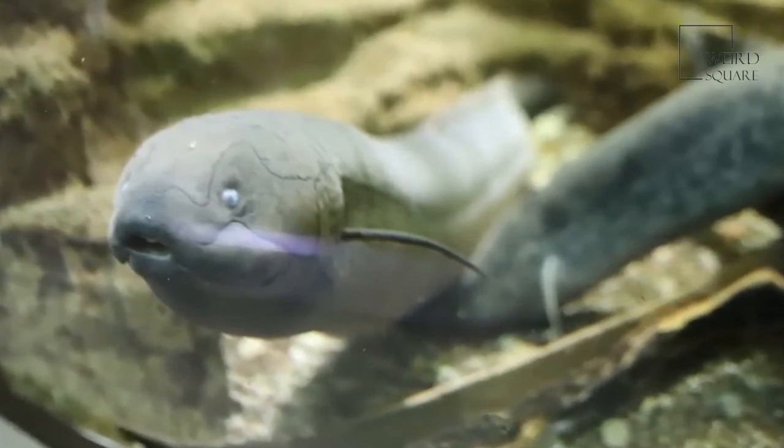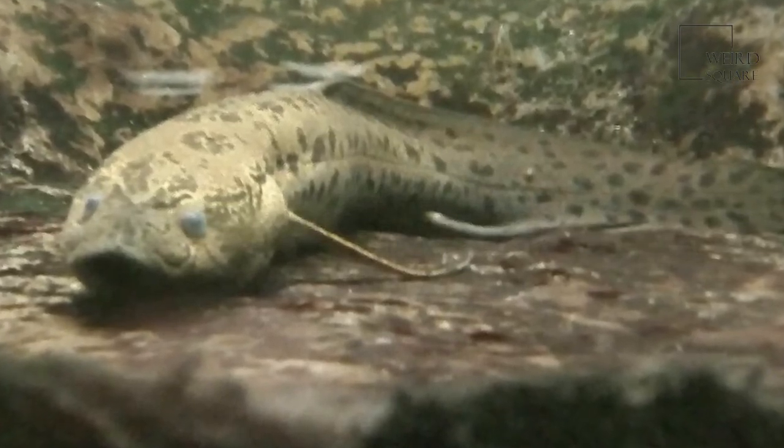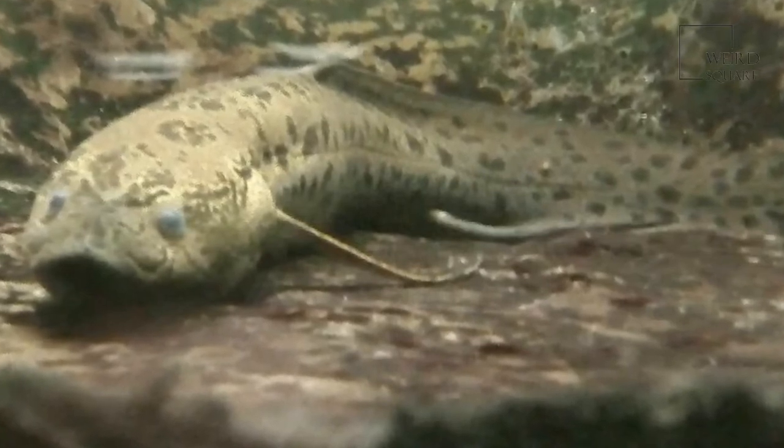The marbled lungfish, found primarily in Eastern and Central Africa, has exceptionally long, sinewy fins and a leopard-like spot pattern. The South American lungfish, populating swamps and slow-moving waters, is something of a mystery. The juvenile has a unique pattern — gold spots on a black background — that fades to a brown or grey color as they age.